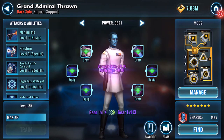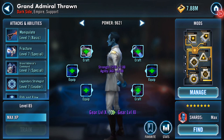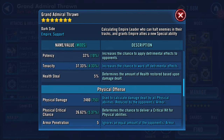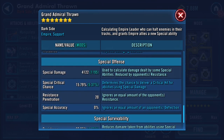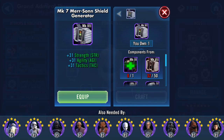I can upgrade him to Gear 10. I've got a horrible feeling that these stats are all gonna go away as I click on here. So: 22,871 on his health, 25,842 now on his protection, 753 on his physical damage, 4,122 on his special damage.